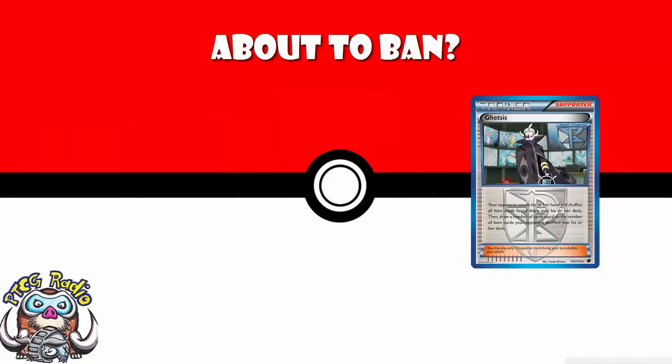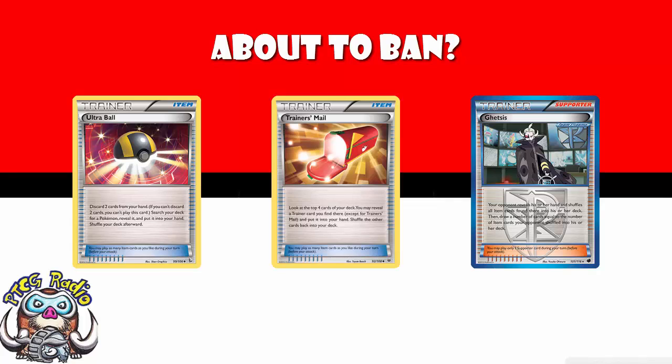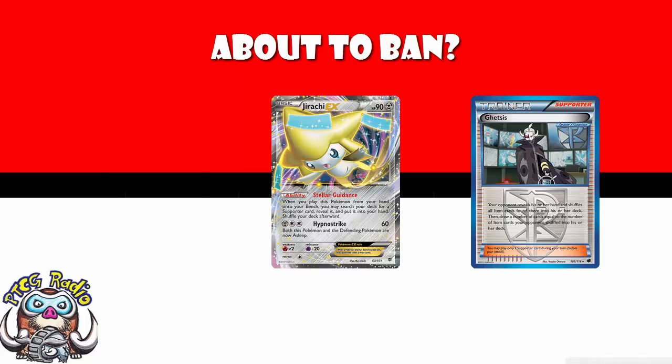Ghetsis. Ghetsis is very, very annoying. Ghetsis is the supporter card whereby when you play it, your opponent has to reveal their hand and any item cards go back into their deck. This includes Trainer's Mail, Ultra Ball, Computer Search. People want a turn 1 Ghetsis, and they used to be able to search it out with Jirachi — they can now search it out with Tapu Lele as well.